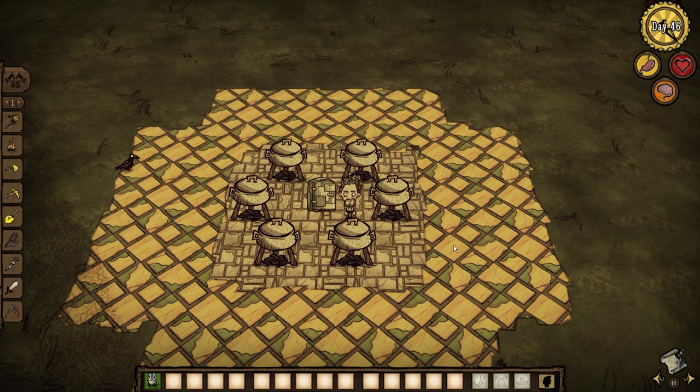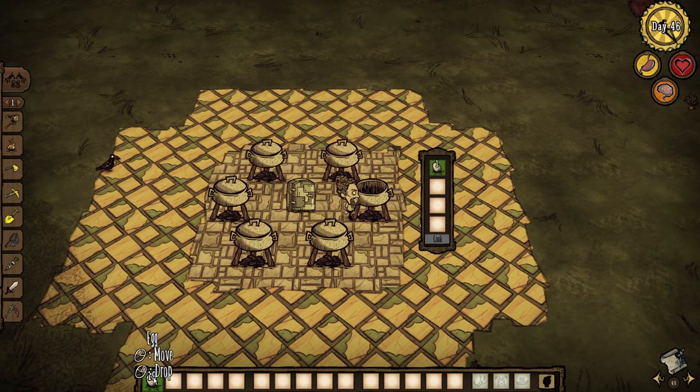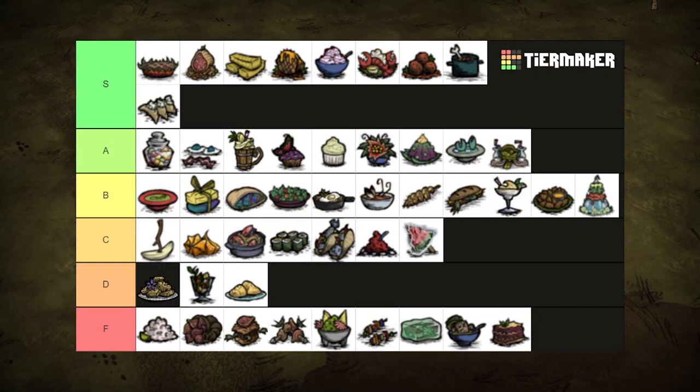Eggs. Just eggs. Plain omelets are another waste food. If you have eggs, why not make pierogies or meatballs? Unless you're Warly. It's just okay — healing for 3 health and restoring 50 hunger and 5 sanity. Just don't make this. D tier.